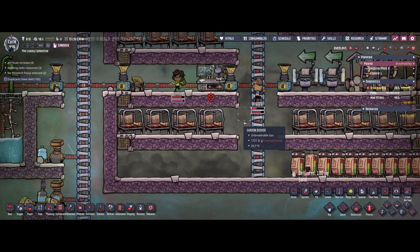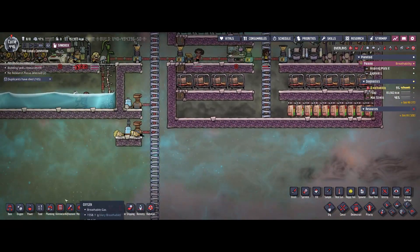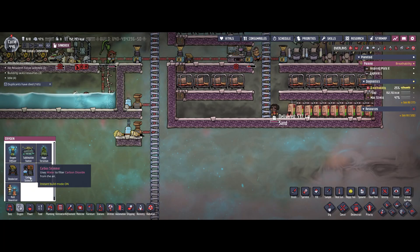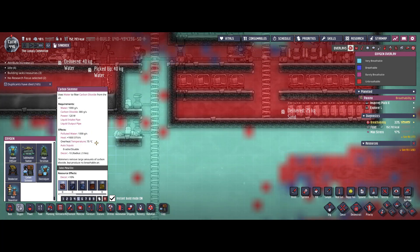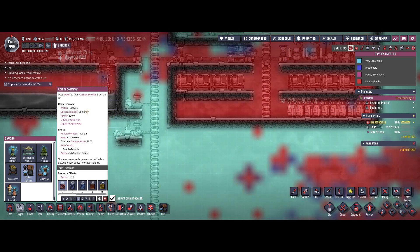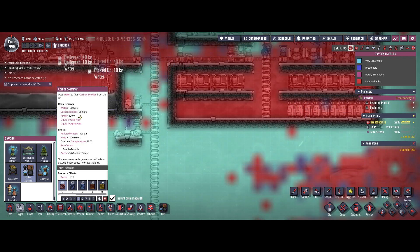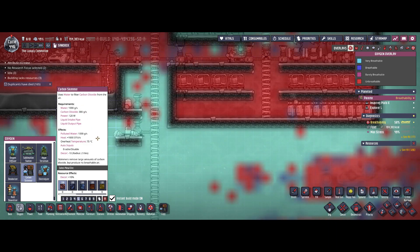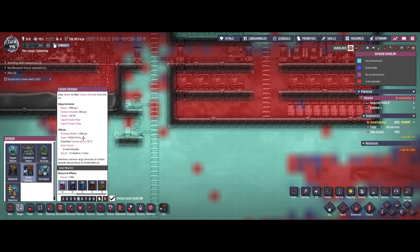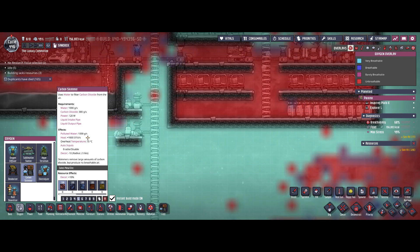Your duplicants won't be able to breathe when they go to bed, so we need some kind of mechanic to fix that. The obvious choice would be the carbon skimmer - let's check the stats. It will delete 300 grams of carbon dioxide per second, but requires 120 watts of power and also 1000 grams of water. In the end we also have to deal with extra heat of 1 kDTU, and it produces polluted water.